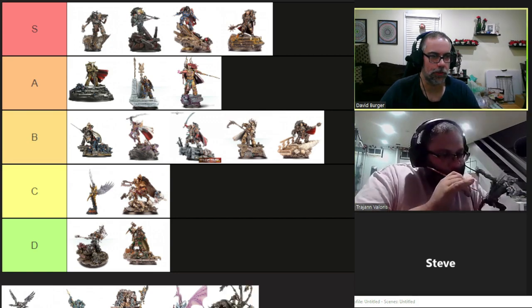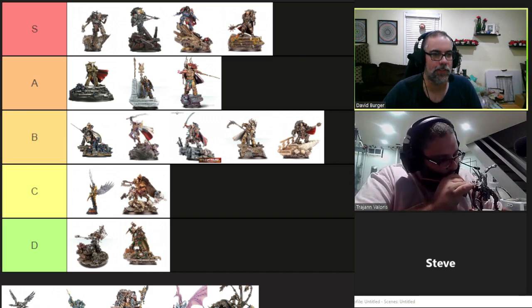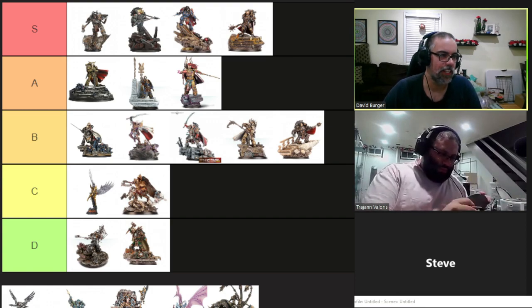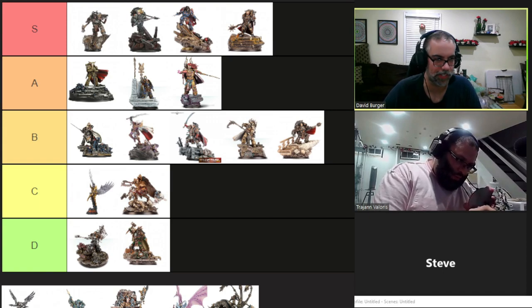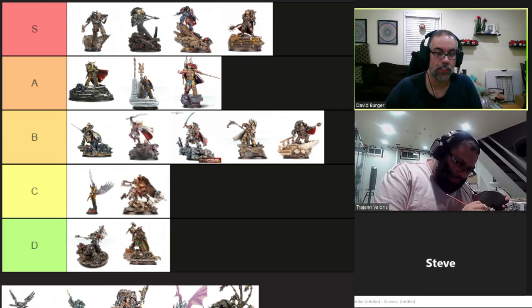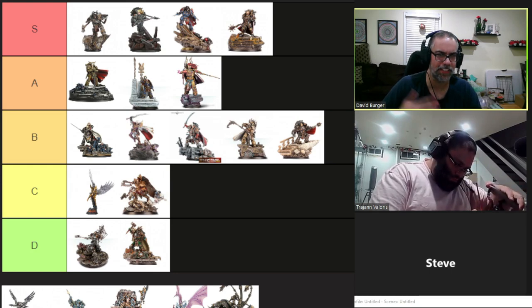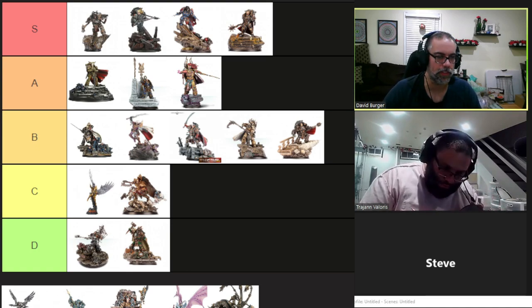All right, after a short pause, let's talk about Corax, leader of the Raven Guard — one of two regular Primarchs left. He's sitting at 440 points, a little on the cheaper side. Move 8, Weapon Skill 7, and then sixes straight across the board until Initiative 7 with seven Attacks. Leadership 10, 2+ save. He has Hit and Run native, Deep Strike native, and some very special rules.